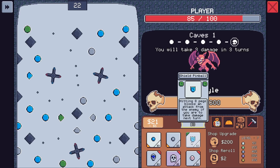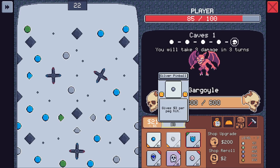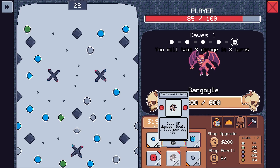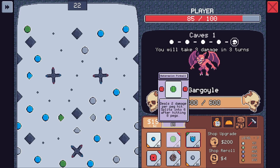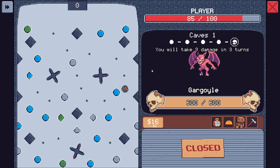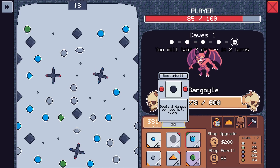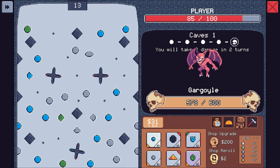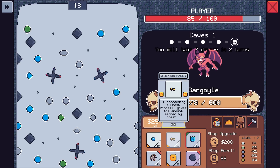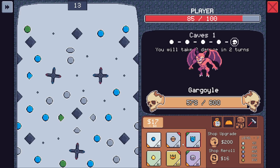Hitting eight pegs blocks an attack from the enemy if you are to take damage next turn. I'll get that, but hopefully we can fix something before that happens. Don't have damage less per peg hit — it should be pretty easy to not hit too many. Not bad. The shop re-roll does change each time. Or a gold per peg hit. I need to restore. Because then we can go for the shield pinball next turn — I want to make sure I hit eight pegs.